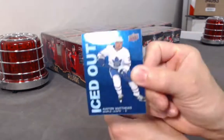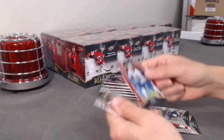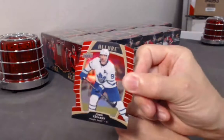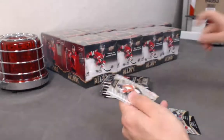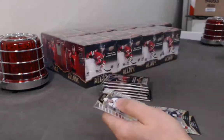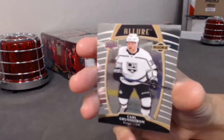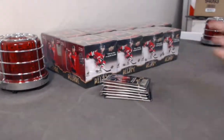We have an Iced Out of Austin Matthews. What do we got? Red Rainbow — yeah, that's what they're called. Red Rainbow Taveras. These base rookies — Joel Faraby, going out. Another rookie: Carl Brenstrom. Four hits in that pack.